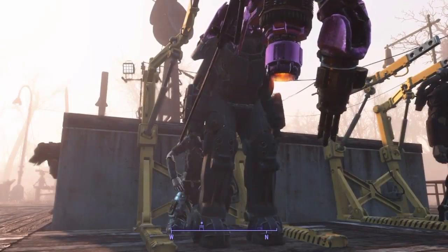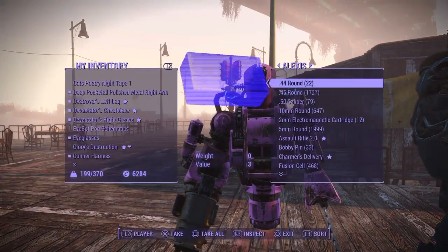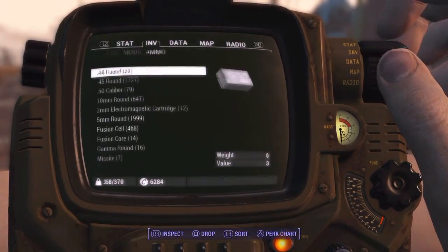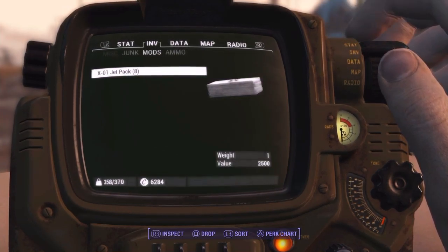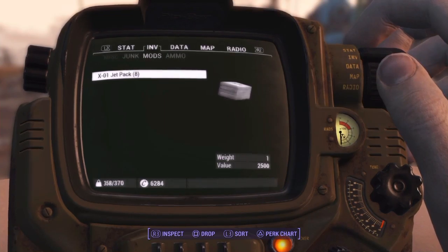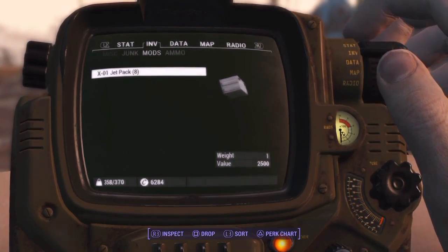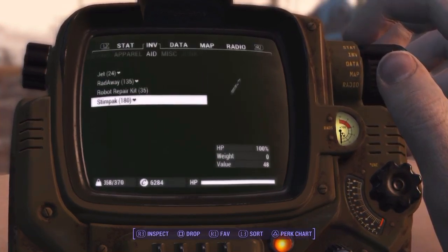Starting from one mod, I'm now at eight jetpack mods. You might wonder what to do — just sell them. If the vendor doesn't have enough caps, I would give them the mod and then buy whatever you really want from them until the caps are all spent.